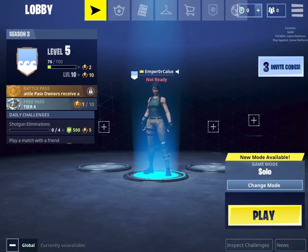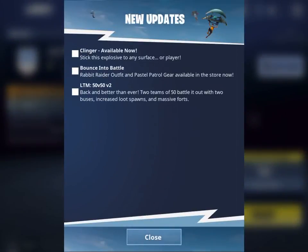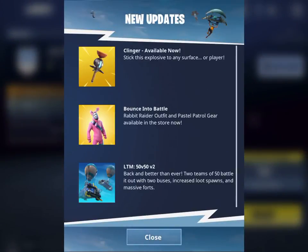Let's get into the game and check out the news section. The Klinger is available — it's a plunger grenade. You just throw it at people, it sticks to them and kills them.